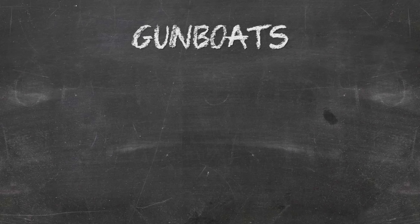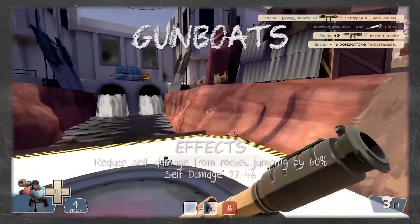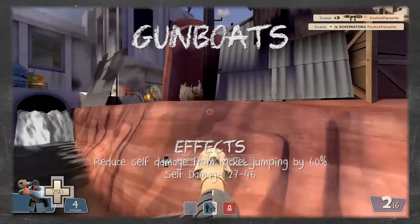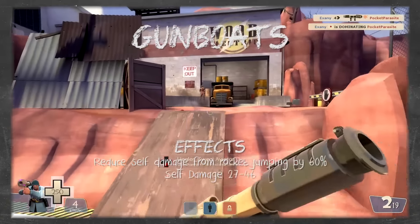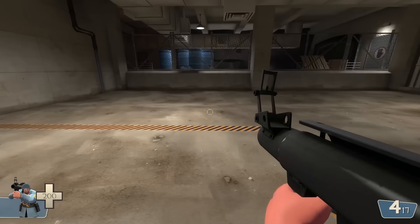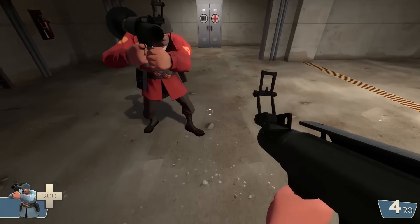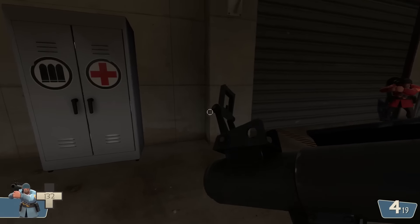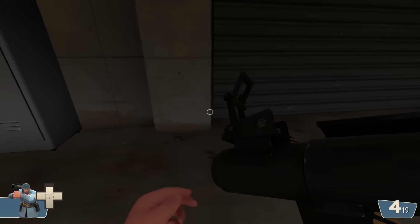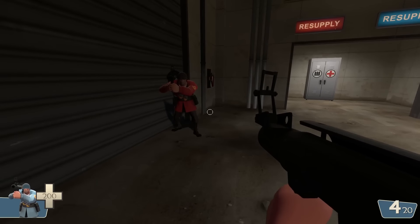The Gunboats are modified metal-reinforced jump boots that reduce self-damage from rocket jumps by 60%. A rocket that could normally deal 27–89 self-damage would only deal about 27–46. This reduction only applies when the rocket hits only you — if it also hits an enemy, you take full self-damage. A successful rocket jump isn't needed; any rocket hitting a wall or ground is reduced as long as it doesn't hit an enemy. The reduction also applies to Beggar's Bazooka misfires and still applies even when dealing damage to enemy buildings.